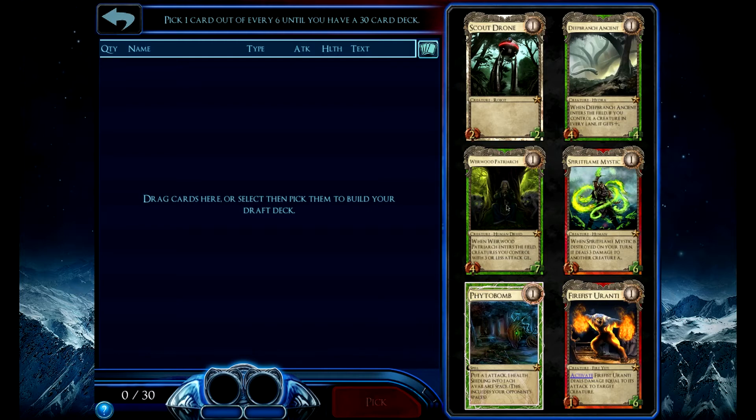I'm leaning more towards the Patriarch over the Deep Branch Ancient. Both of them are okay cards. It would be better if I knew what was going to happen in my deck. I think this one just has better stats, so I'd rather pick him.